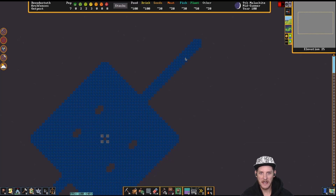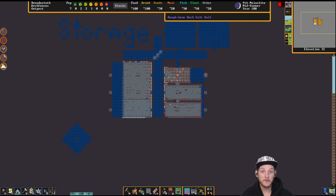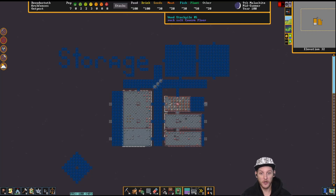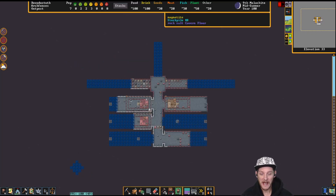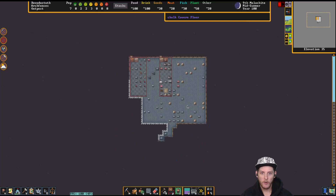We'll have stairs extending up and down. I'm not going to worry too much about that right off the get-go — we just want to make sure our dwarves are functioning and happy so we can get more migrants and make the base more efficient.